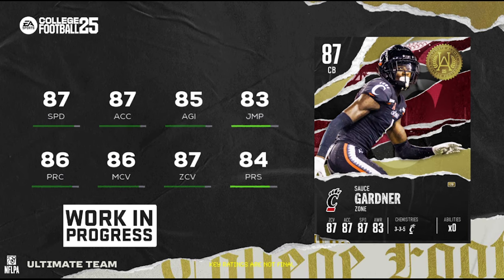The other LTD is Sauce Gardner — over six feet tall, 87 speed, 87 zone, 86 man, 84 press. I don't think he's better than Will Johnson, but he's going to be up there. He's got the balance of man and zone coverage combined with the speed to cover the best and fastest wide receivers currently in the game. Both 86 set cards look really solid and both 87 overall LTDs look really good as well.